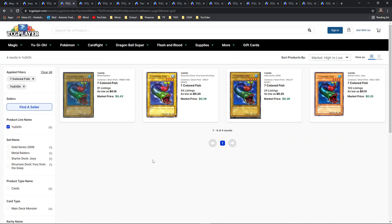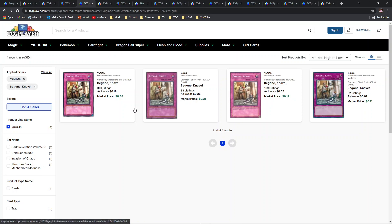Seven Colored Fish, much like Harpy's Brother, is an extremely iconic generation one vanilla normal monster — the backbone of 1800 ATK non-tributes until Gemini Elf was released as the first 1900 ATK non-tribute. These were staple cards in the standard duelist deck. There are four common variants here, all originally from generation one Metal Raiders. This would just look great with secret rare foiling — the coloring of this card would just pop beautifully. It's another iconic generation one card that I really believe deserves secret rare treatment.